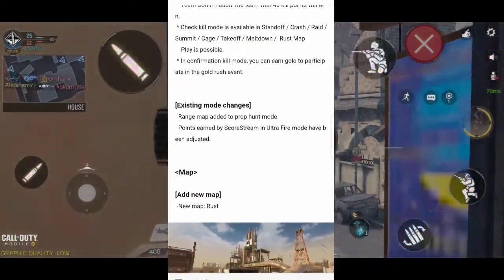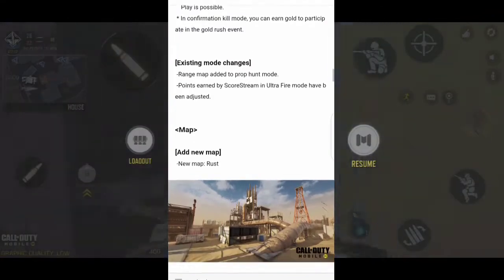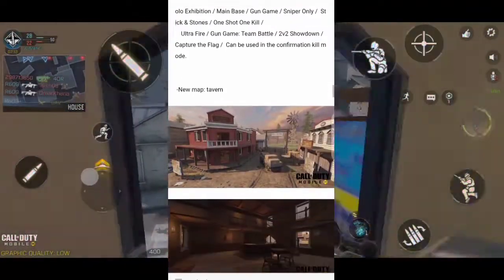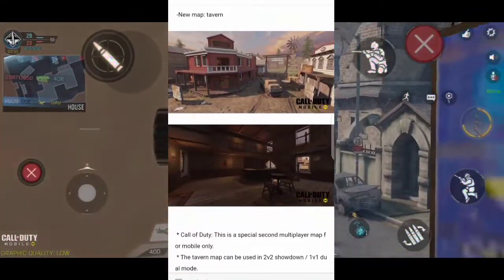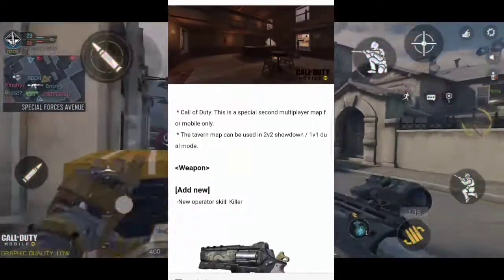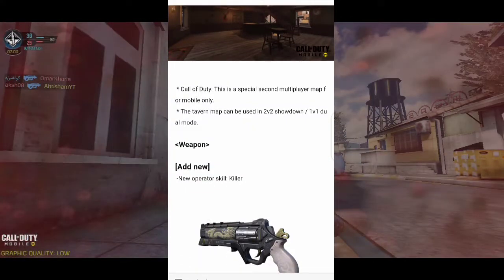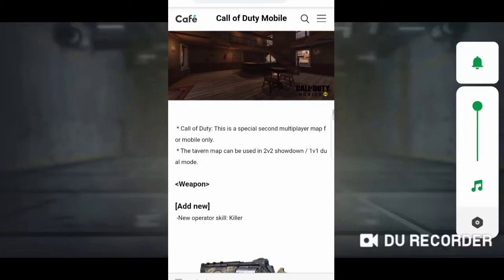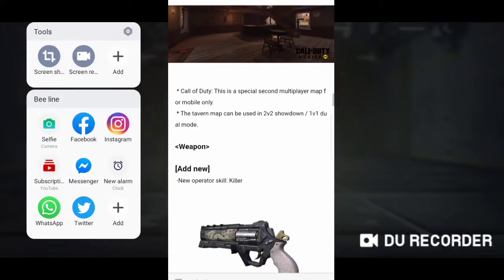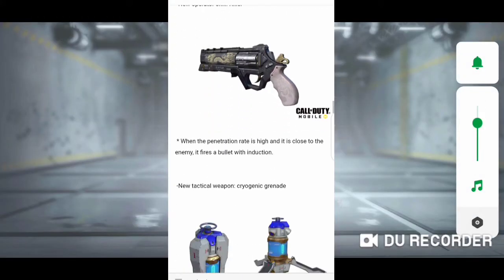For existing mode changes: the Range map has been added to Prop Hunt mode, and scoring in Ultrafire mode has been adjusted. We're also getting a new Rust map. There's also a new special secondary multiplayer map called Tavern, which is a mobile-only map that can only be used in 2v2 and 1v1 modes — likely a small map, which is why it's limited to those modes.